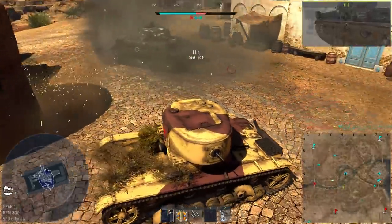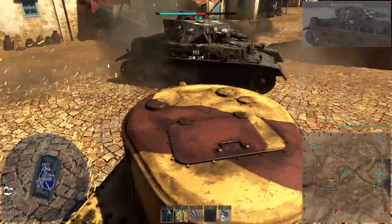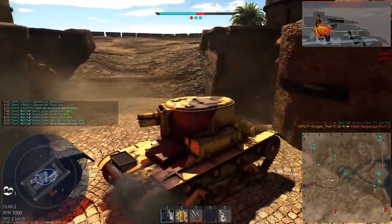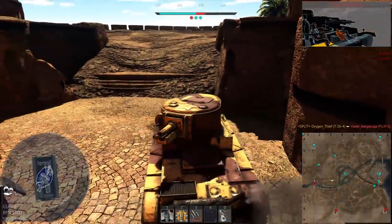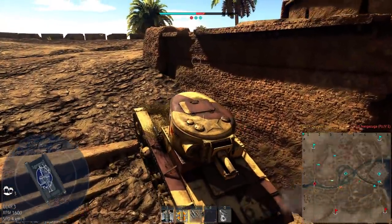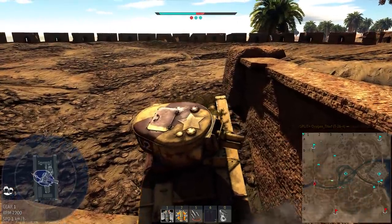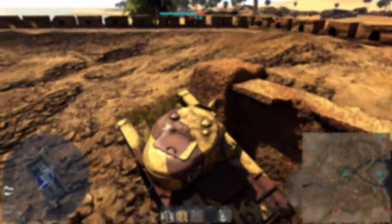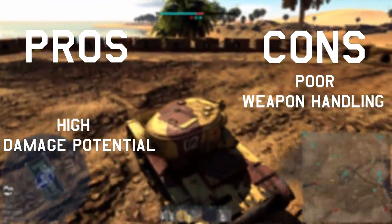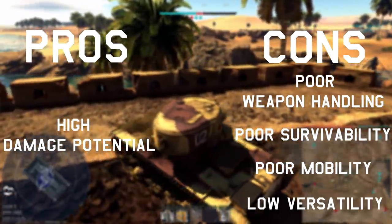Engaging at long range, you're a sitting duck — your armour is still very weak, and the gun is fairly hard to aim, so try and stick to cover and avoid sitting out in the open. Try and play around your teammates as well — if you run into a tank you can't knock out, at least you can hit them and mark them on the map for your team, which is especially useful when you're stock and don't have access to the APHE round. Pros: high damage potential. Cons: poor weapon handling, poor survivability, poor mobility, and low versatility.